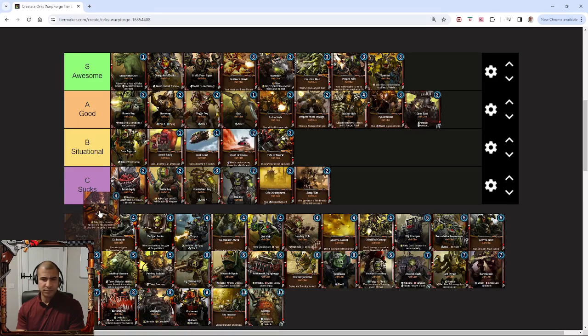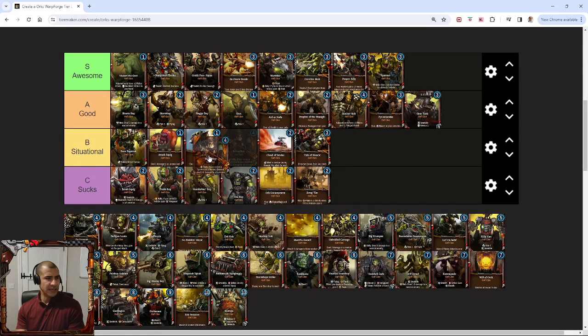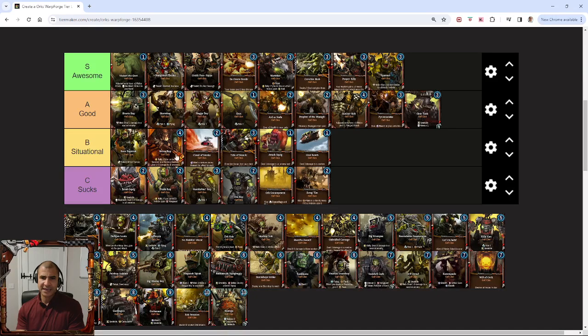Burner Boy is incredibly situational. Whenever I play Burner Boy, the payoff is great — when you've got the Spanner down and you pay him off and he AoEs the board, it's just an awesome feeling. But often he's just sitting there in my hand doing nothing, and I'm thinking, do I play him as a tempo card or do I hold him for the combo? It feels clunky. He's literally the definition of a situational card because his actual ability requires a specific situation to work. Good when it goes off, but it will feel clunky at times.